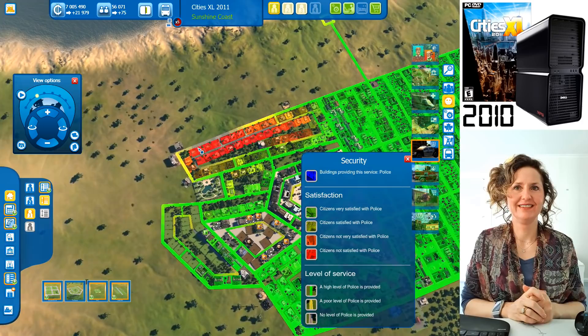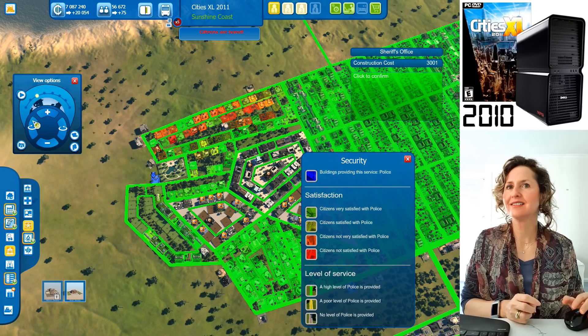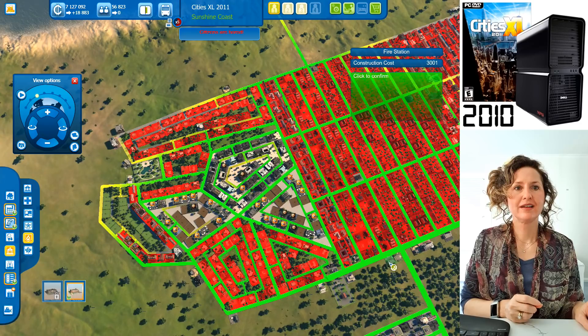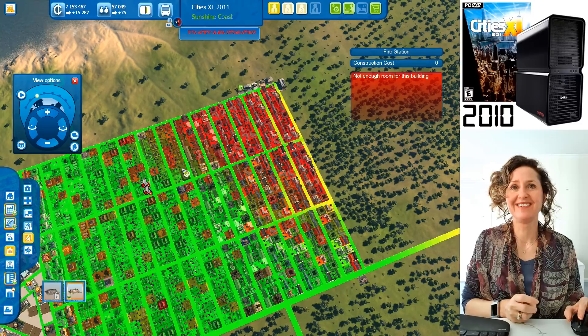You have no fire services anywhere. Let's build a fire station — maybe one up here with these people because they're extra picky, and maybe one over here too. Now let's see what the city looks like from street level. You've got shops, police, primary school all together — very convenient.